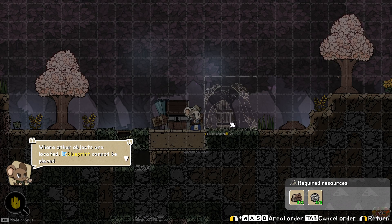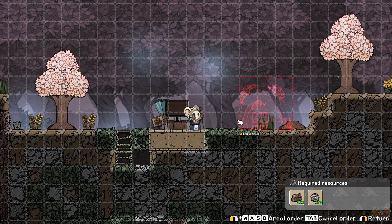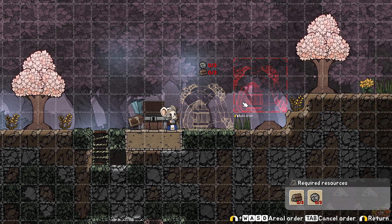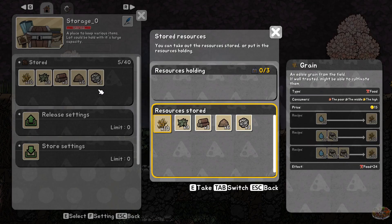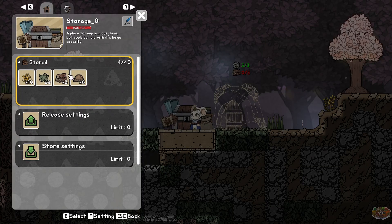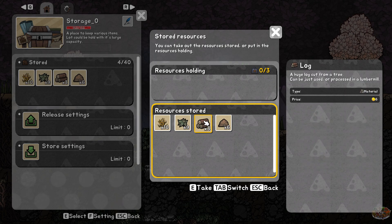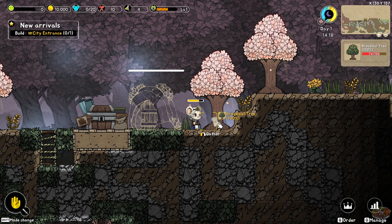Where other objects are located, a blueprint cannot be placed. If you place a build order on nature tiles where the blueprint is located, an automatic mine order will be placed. Keep in mind that the blueprint of a normal structure like City Entrance needs flat floor space fit to the structure's horizontal size. I need logs. Okay, cool — I have no logs.